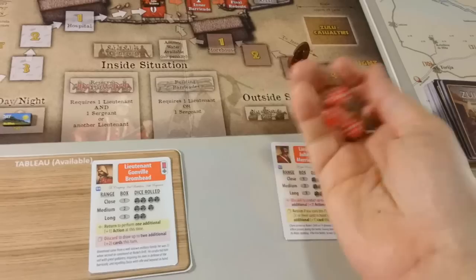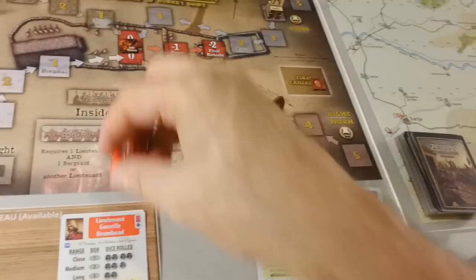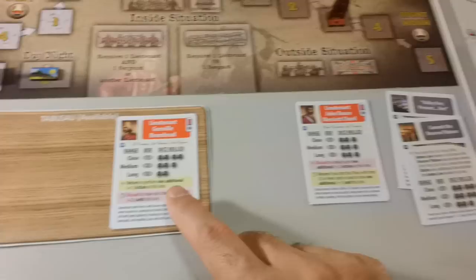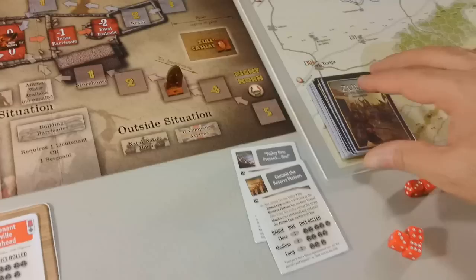We roll 3 dice. We need 6s for hits, 5s for retreat. We roll 1, 6 — it's 1 hit. So this Ibuto suffers 1 hit. We place one of the strength markers in the Zulu casualty box. Now we have a free non-volley action and we're going to put Chard in the available box.